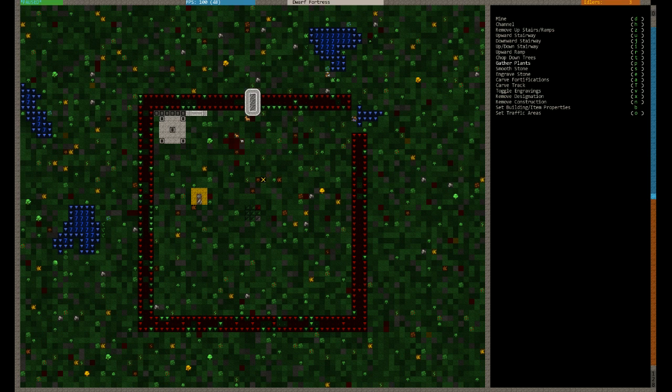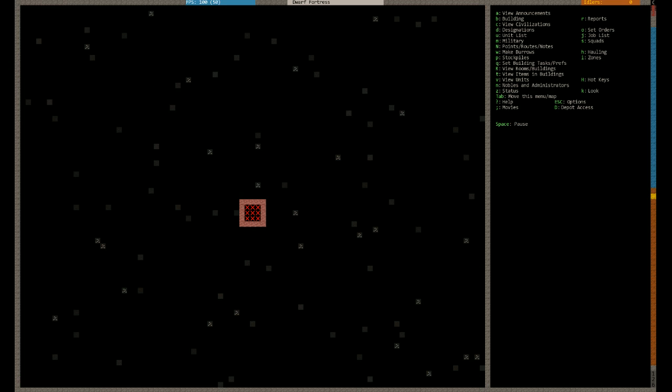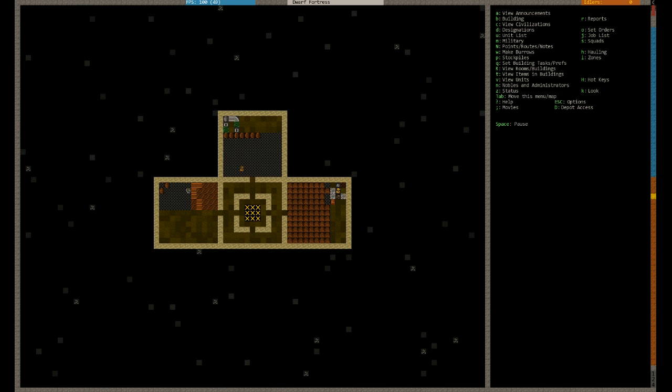Let's gather some plants as well. That's D and P. Sometimes you need to do this plant gathering. I probably don't really at the moment — I just want to clear the area up. But sometimes if you need overground seeds you can start making overground farms. That's merely for a case of different types of seed, different types of alcohol. They'll get a bit bored if you do the same types of alcohol. So if you're just doing the plump helmet alcohol they will eventually tire of it, in which case they won't be as happy. You probably want to look at doing that late game.